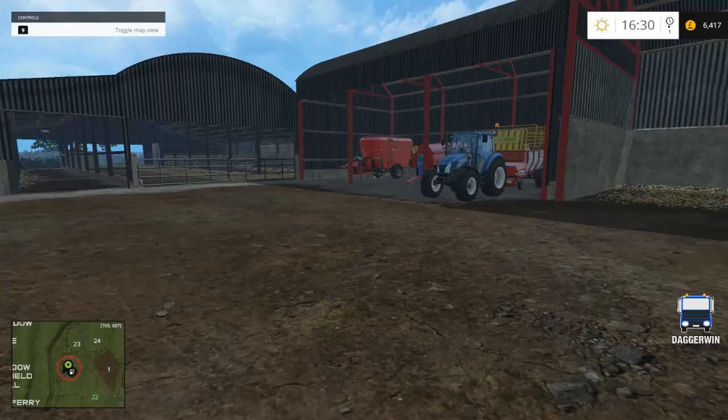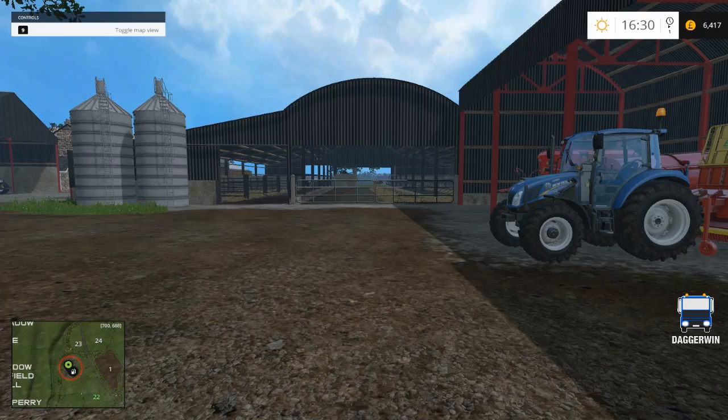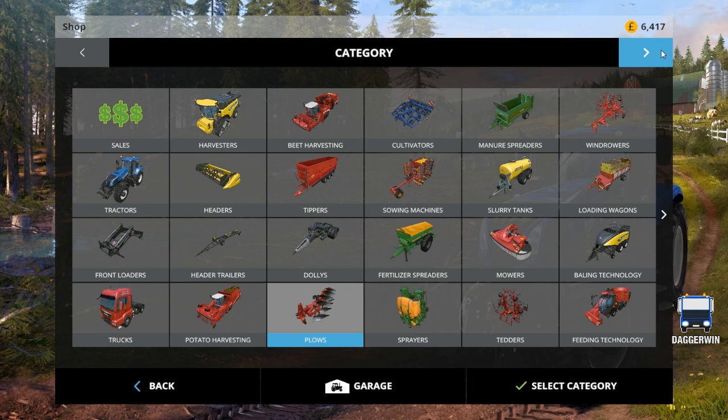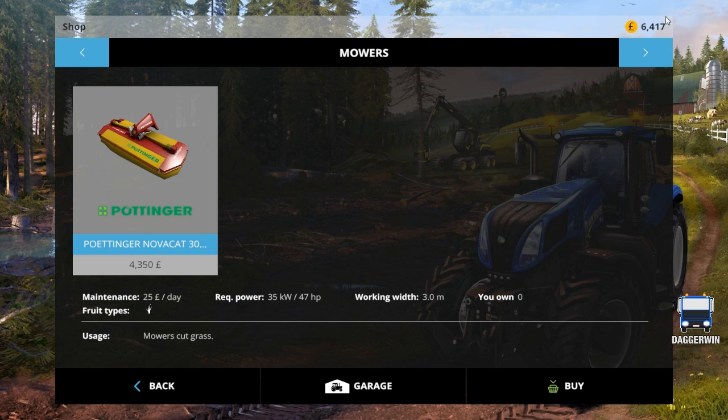But for now I want to do the silage bales. I've downloaded the little mod which allows you to bale just grass without teddering, so it's not actually hay. I've also downloaded the NovaCat for the front of the tractor like there was in FS13. I'm not sure why they didn't carry that over into FS15, but I have downloaded it. The only issue is I'm going to have to use the Case because that's the higher horsepower tractor and obviously if we're running two, it takes more power.